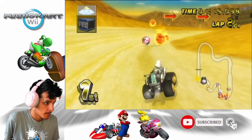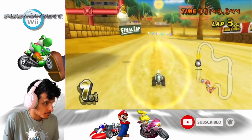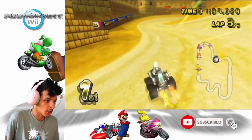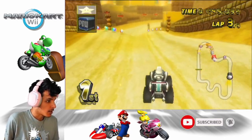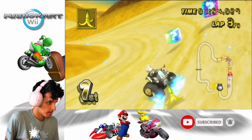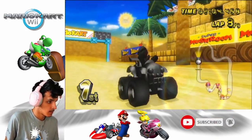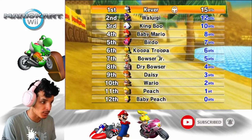At least the red shell didn't hit me. We're still in first place but I'm a little nervous — a blue shell hasn't come out yet. I think I shouldn't be worried; even if the blue shell comes it'll be fine. Awesome, good start to the race! I love the Tiny Titan, it's a really good kart for me. That and the Mini Beast are really good for the small characters.